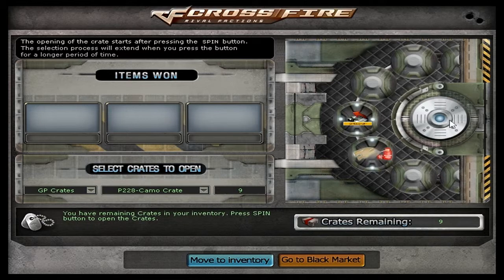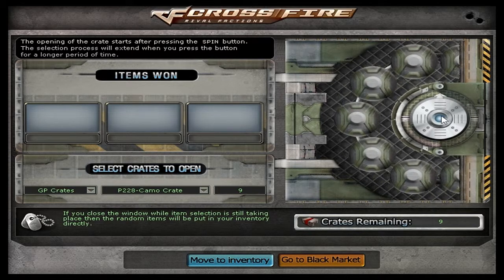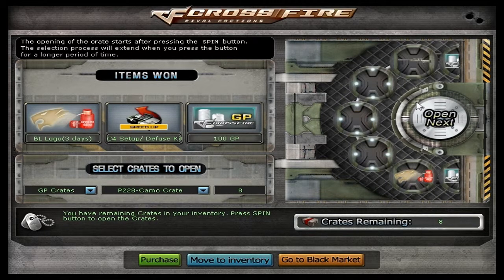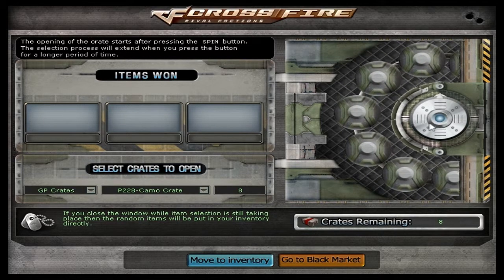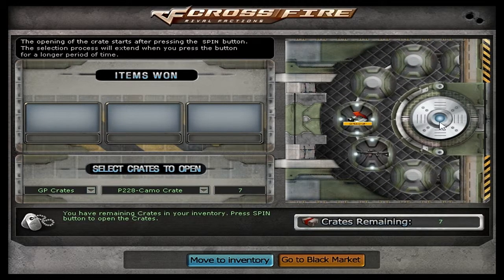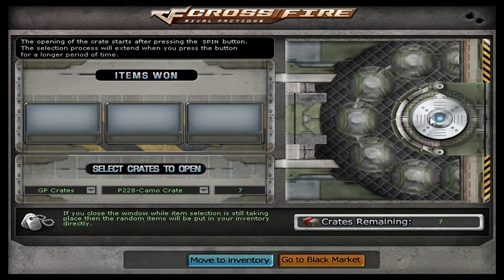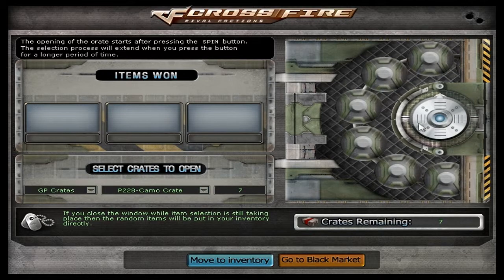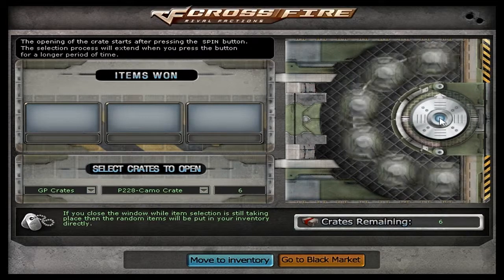Let's try out these P228 Camo — see what we get there. And then of course at the end we're going to open those two Gatling Gun Liquid Metal crates, and hopefully get some GP. I thought that was the TRG for a second, and I might not sell them. Alright, what do we get? The SG552 and 100 GP — pretty much worthless there. Nothing, nothing, man. Nothing.